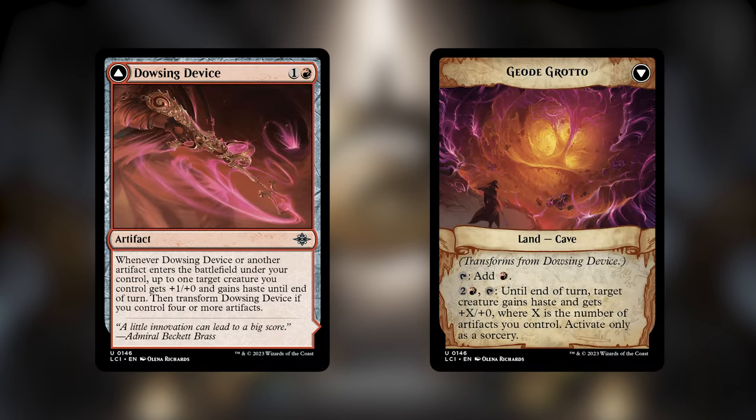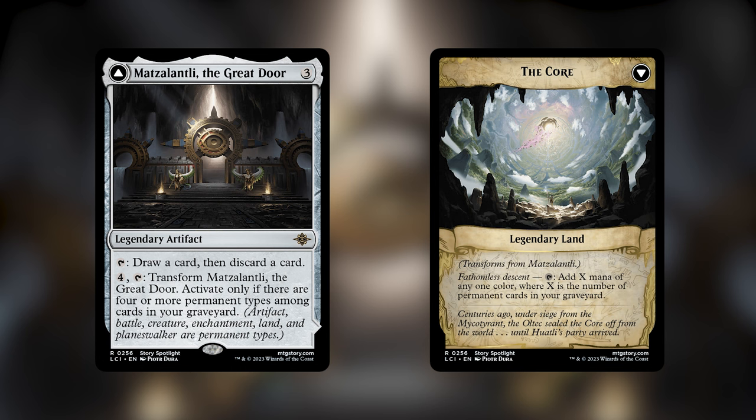Dowsing Device is a pretty cool haste enabler. It goes from giving something haste anytime an artifact comes down — handy with all of the artifact creatures — and it quickly flips on its own into a land that gives something a huge bonus for relatively cheap while still being a haste enabler. Love this card — definitely going to be a staple in a lot of artifact decks. Matsatlanthli the Great Door is another card with a crazy backside like Azor's Gateway. You could use Tetsun to flip it and the backside gives us mana equal to the number of permanent cards in our graveyard. Tetsun already does self-mill, so this is another great help in the deck with its high permanent count.